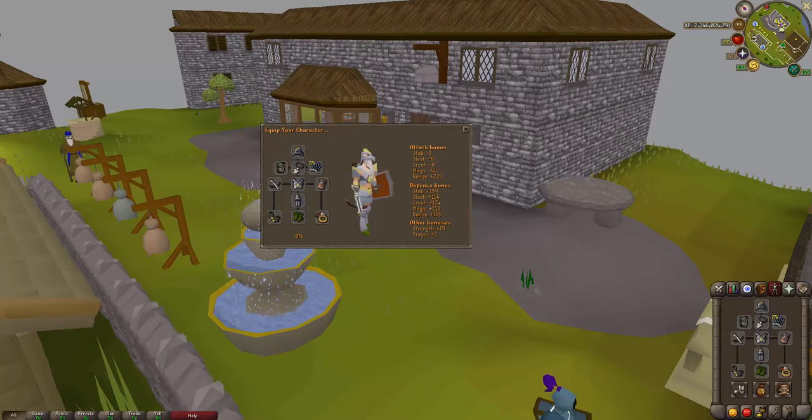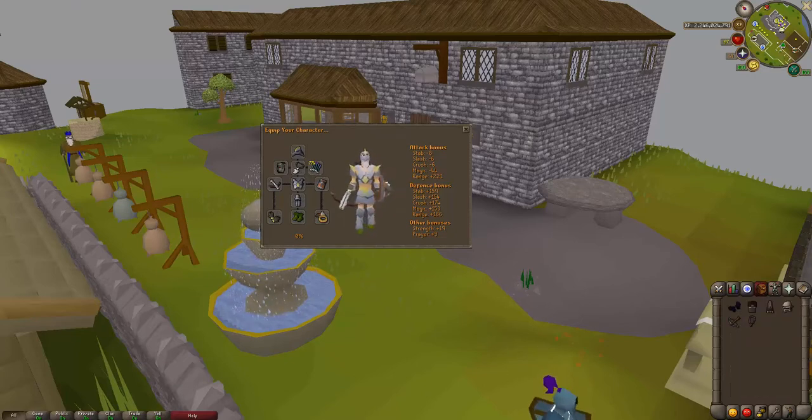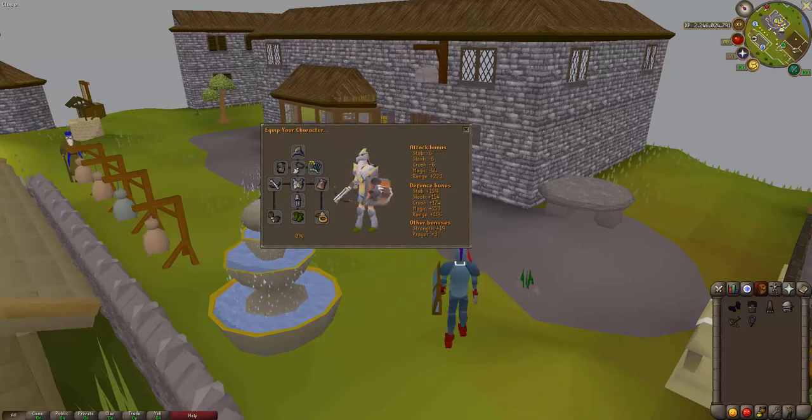The next setup is full Armadyl — the most expensive of the three. I'm not including pernix because it's way too expensive and if you have pernix you already know how to do barrel chest. We have full Armadyl with the amulet of ranging, archer ring, and chaotic crossbow. You can use either the chaotic crossbow or the Armadyl crossbow — they're pretty similar. The chaotic crossbow will degrade while the Armadyl crossbow will not. The Armadyl crossbow is about 4 billion, while the chaotic crossbow costs 1,300 PK honor points from the PK honor points shop.